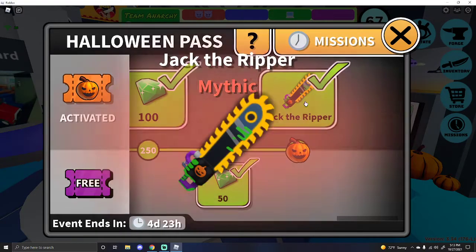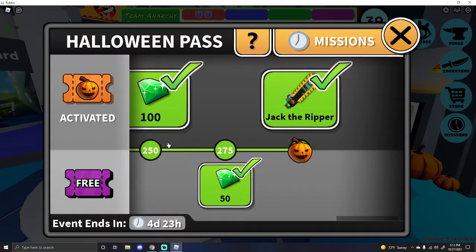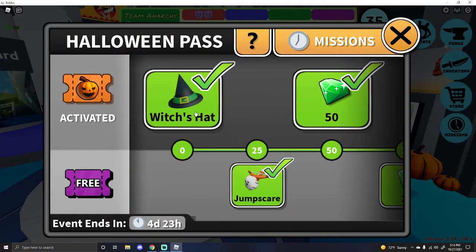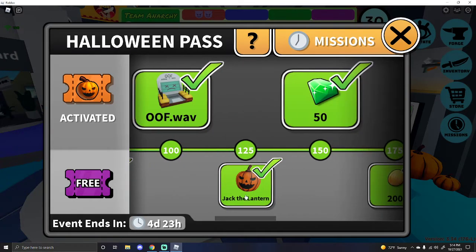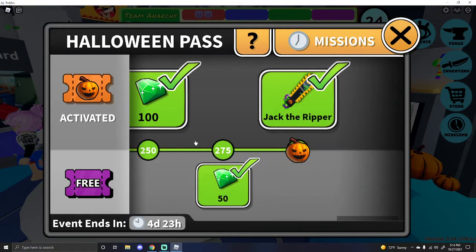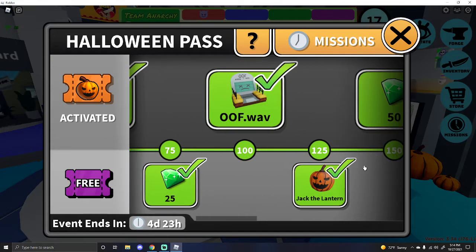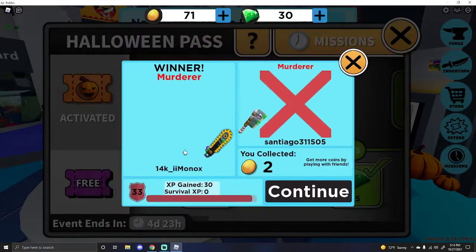This is the Halloween pass — I finished it. I have the mythic Jack the Ripper knife. Along here you can get a whole bunch of different things: a witch's hat, a crossbow, a new computer, a mask, a new magnifying glass, a gun, and then the knife. The free version is the stuff underneath, so the free version gives you the gun, the Jack-o'-Lantern mask, and the crossbow.